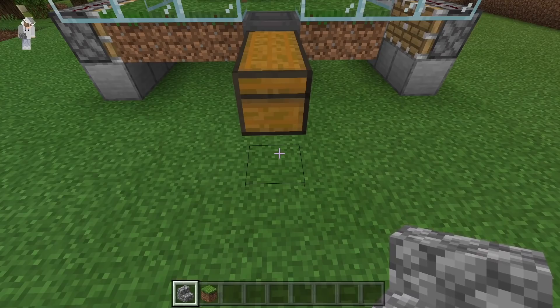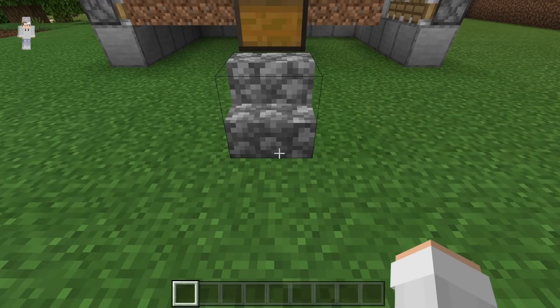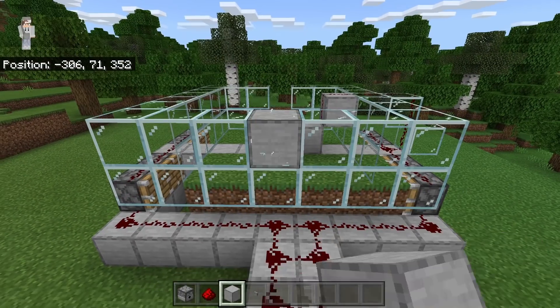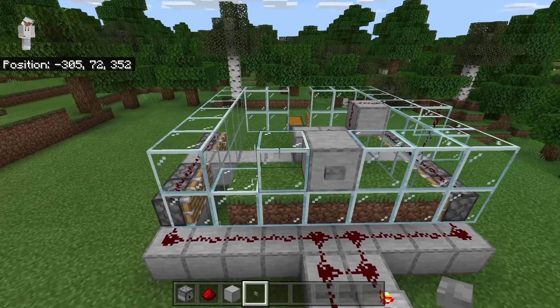After creating that collection system, place a stair block over here. This stair block will allow you to easily access the inside of your farm. Once you have placed that stair, go back to the front of the farm. Now break this center glass block and replace it with a solid block. Then place a button in front of the block. Now break this block and this block.